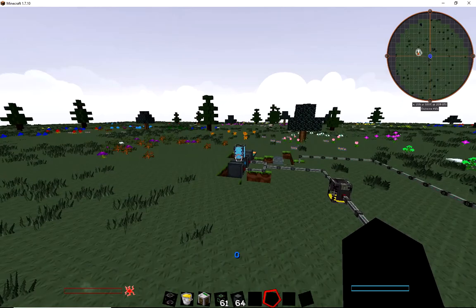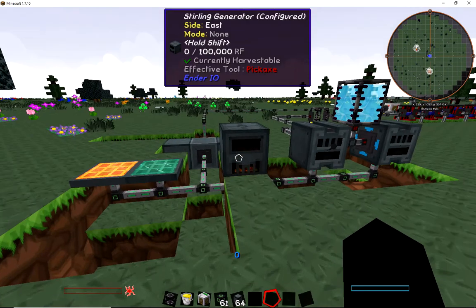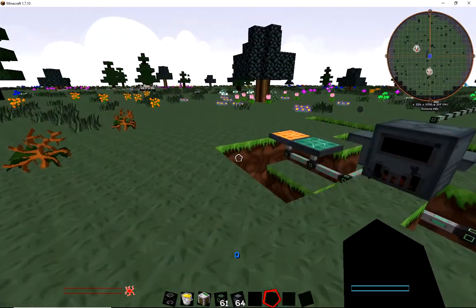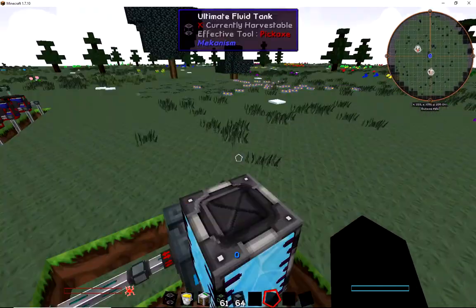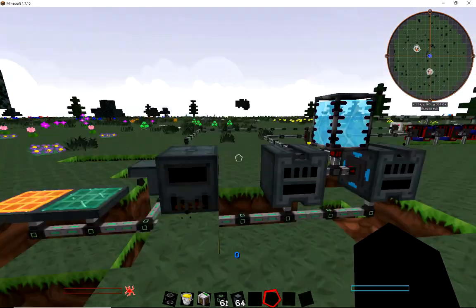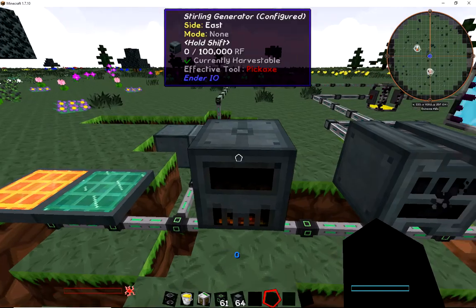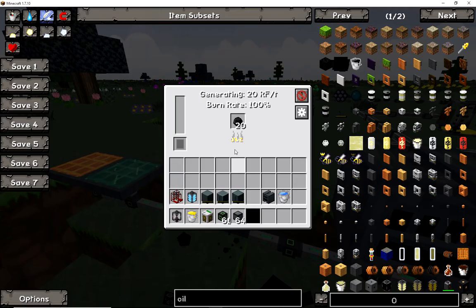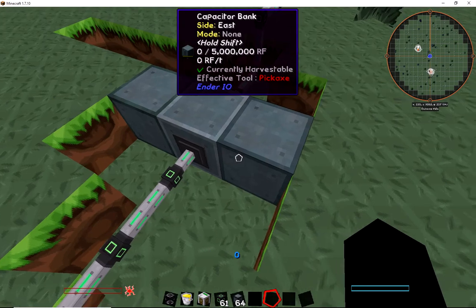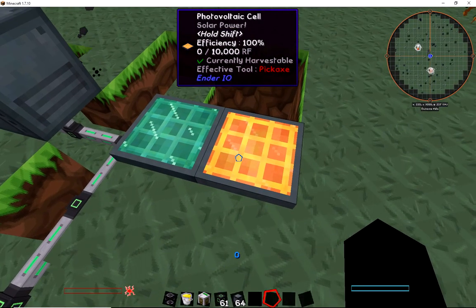So you have these full and you need more power. There are only really a couple things you could do - add another combustion generator, but then you get kind of silly with it. As far as getting power with Ender IO for the basic part of the tutorial, that's what you have. The sterling generator is probably the easiest because it just uses coal. The combustion generator requires learning how to make fuel and water, and the capacitor banks and solar cells aren't easy to make either.